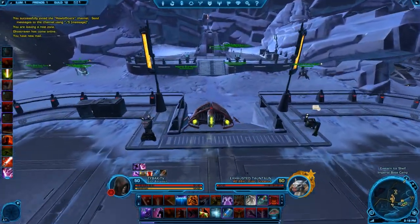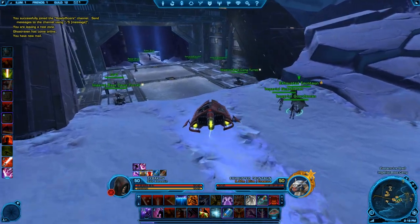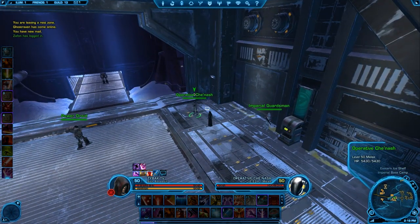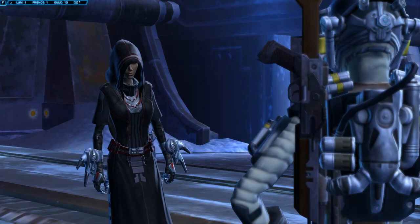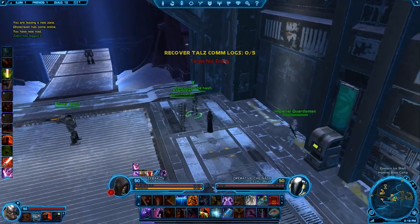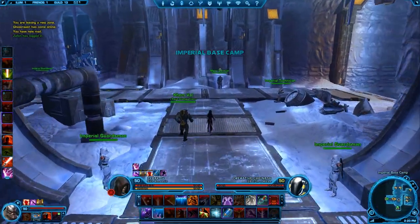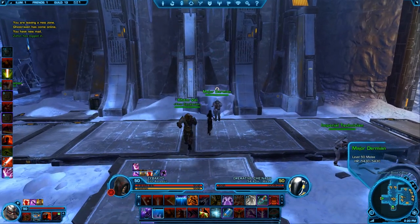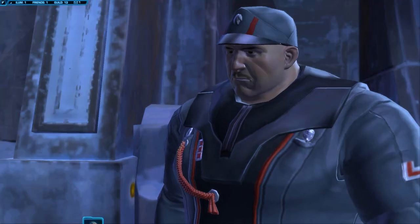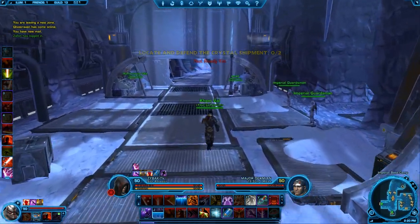The first planet you're going to want to head to is Ilum. There's five daily quests that I do on Ilum, and you have to unlock them by doing the quest chains on Ilum. The first one is this bounty hunter right here. You just go talk to these people. I just press 1 and spacebar through all of these cutscenes. I pick up these three quests in here.